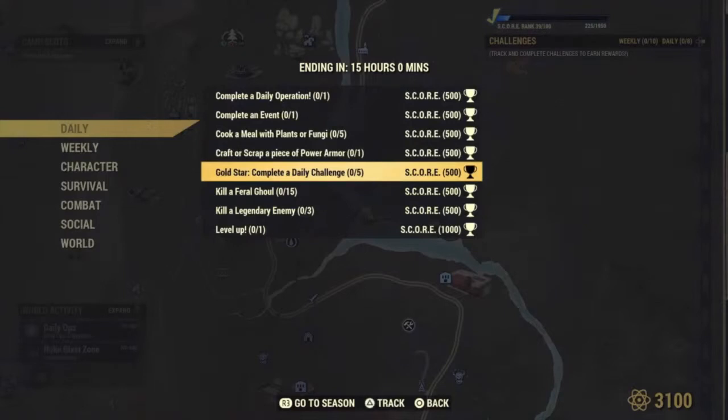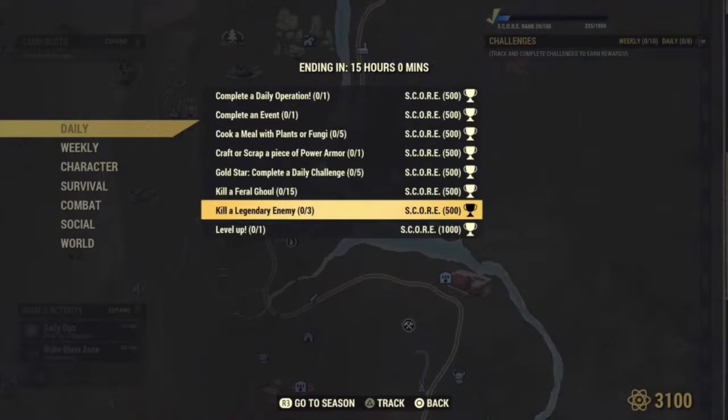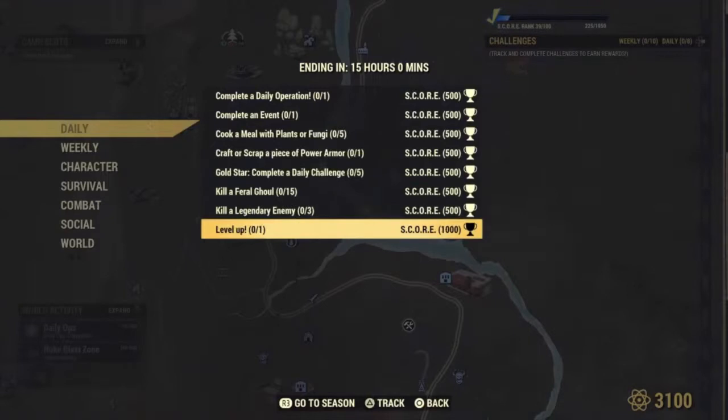You'll earn points once these are done. A little notification at the bottom of your screen will pop up and let you know that you accomplished this and that you earned points, and a meter bar will pop up letting you know how far in the progression you are. Once you fill the meter bar, you will open up a reward. You actually have to grab rewards from the scoreboard — they're not automatic.